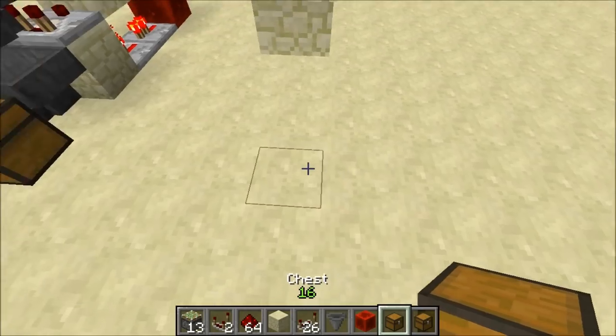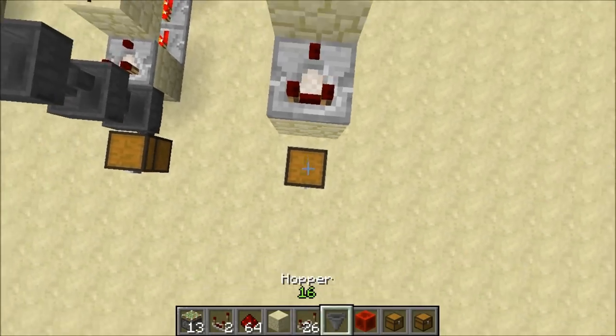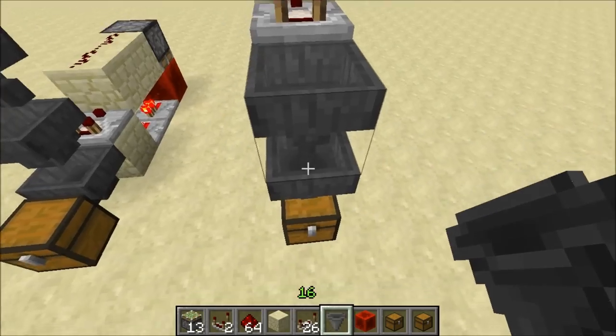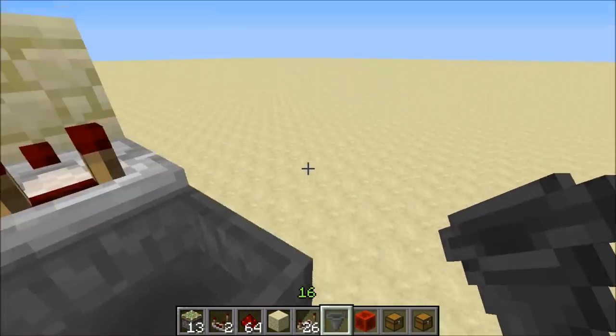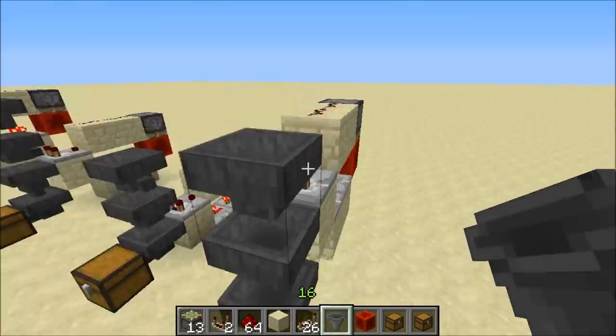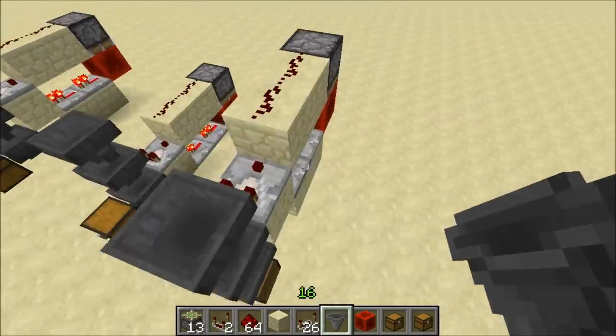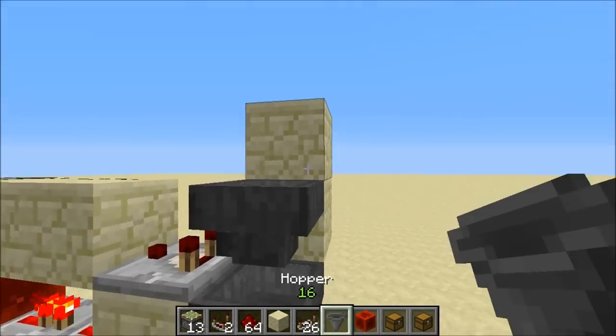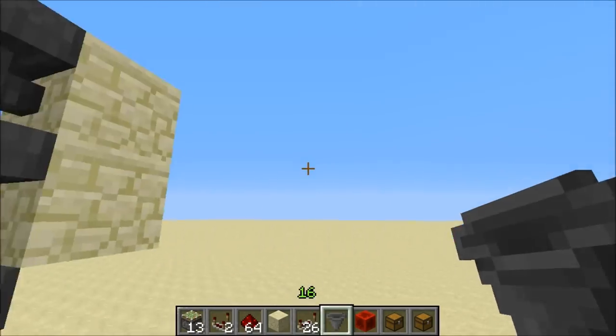We will have a chest there. Hoppers facing down, and this hopper here you don't want it to be pointing into this, so we need to point it in any other direction. I find it is easy just to place it on the side of that comparator. Then we will have the line of hoppers that go across the top, that all point in that direction.